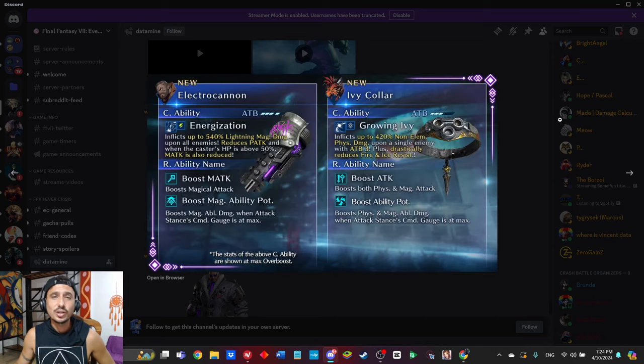Moving over, these are the two weapons dropping today. We have the Electro Cannon with the command ability Energization — it's going to be a four ATB cost, inflicts up to 540 lightning magic damage upon all enemies, reduces physical attack when the caster's HP is above 50, and also decreases magic attack. So essentially for anyone that missed Sephiroth's Kuja Spirit Blade, this is the next version of it in the game. It deals lightning damage instead of non-elemental, so it's not quite as useful in all situations, but still a pretty cool weapon. The OB abilities are boost magic attack and boost magic ability potency.